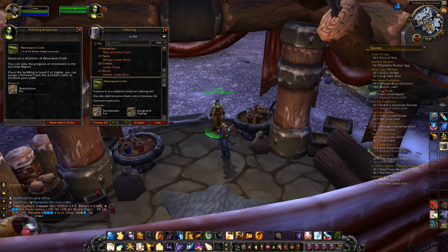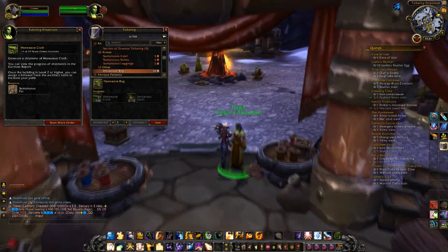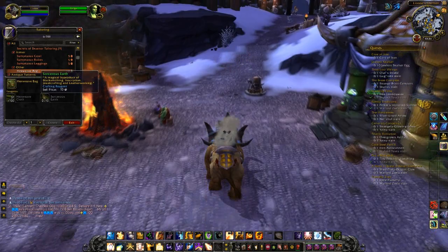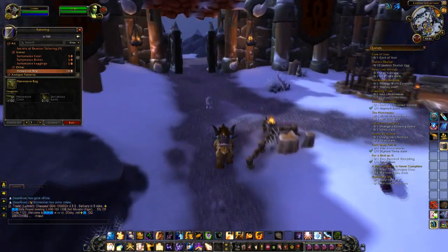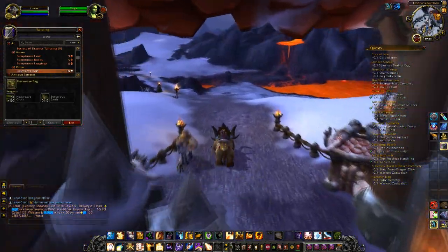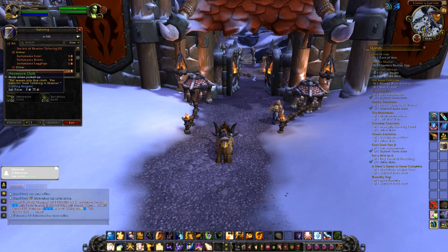The reason you want to start farming early is that you need 100 Hex Weave Cloth - and these are not able to be bought from the Auction House, so you're going to have to farm these yourself. The Sorcerer's Earth is not that hard to get and you can buy that off the Auction House, but as far as the Hex Weave Cloth is concerned, you want to start farming this as soon as possible.